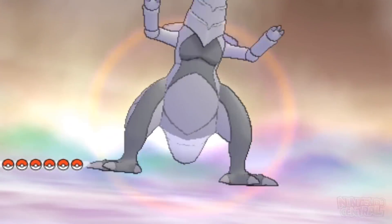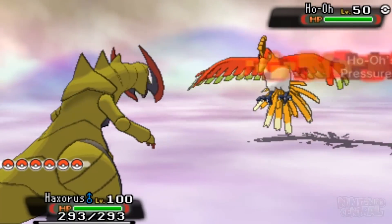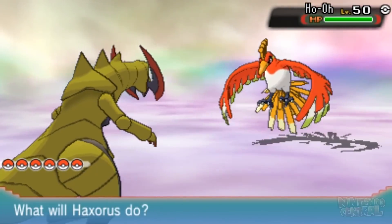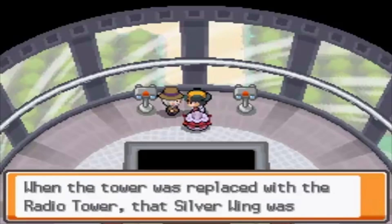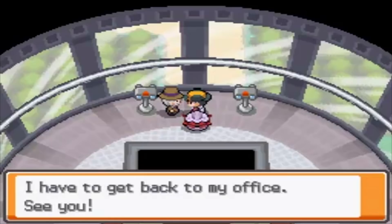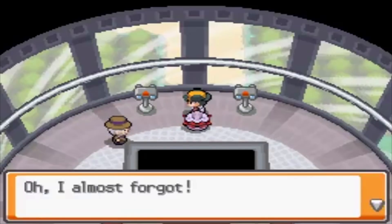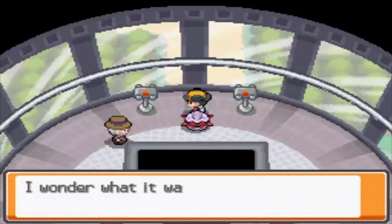Concerning another Legendary Pokemon of Johto, Ho-Oh is obviously one of the most iconic Pokemon ever, but there is a really cool detail about it that can be really easy to miss or forget. According to the director of the Goldenrod Radio Tower, there used to be a third tower like the Bell and Brass Towers in Ecruteak City that stood in Goldenrod where the Radio Tower is now, and Ho-Oh used to visit that tower.